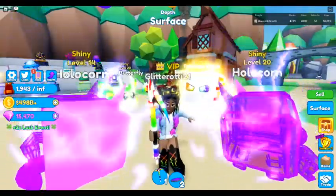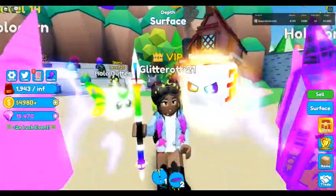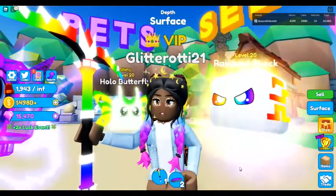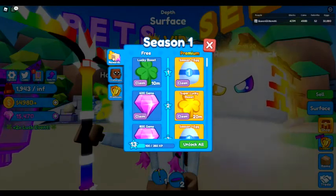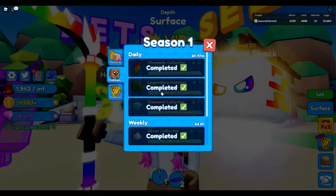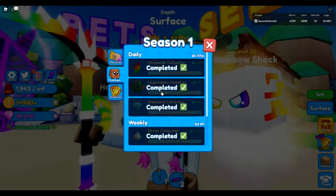So we got a couple new things. Right in the corner right here we see a two times luck event. I think that is happening all week if I'm not mistaken. It's all about the Season One Pass, so let me go ahead and let you guys see exactly the challenges. I already completed them all — it's a daily thing set up but also a weekly thing.